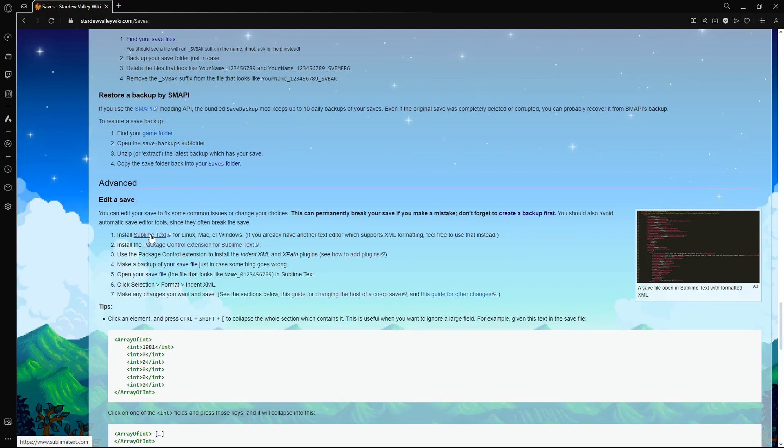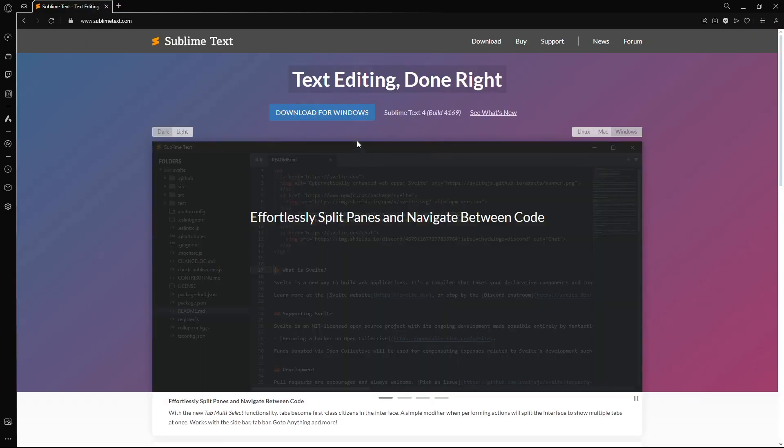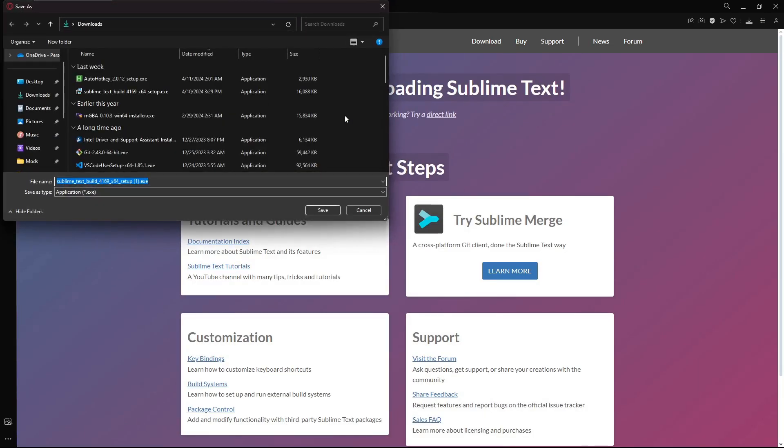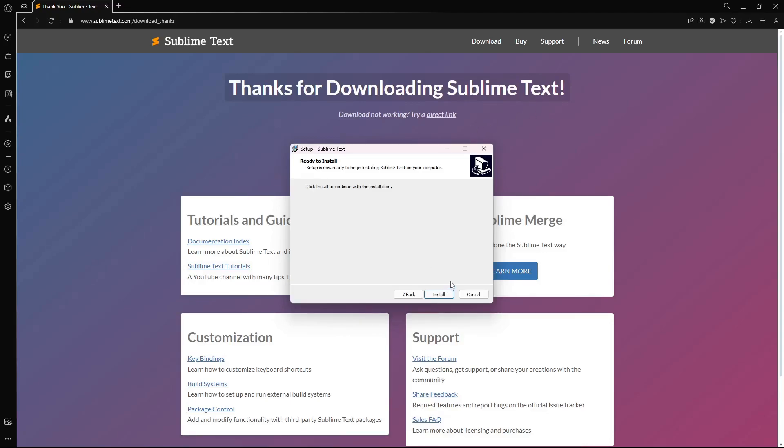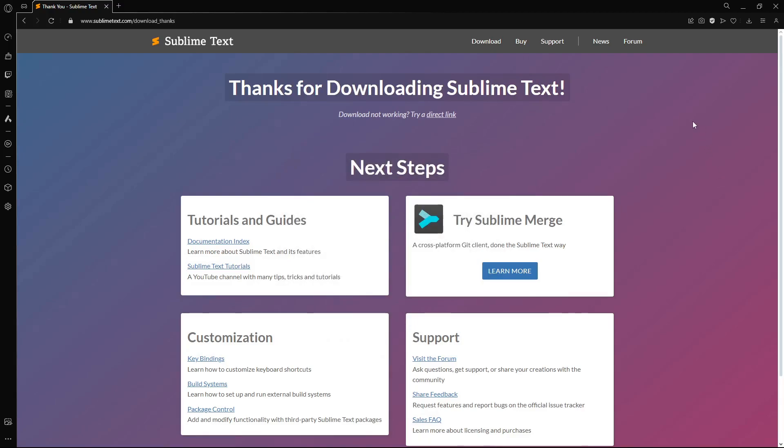Let's go ahead and click on Sublime Text, hit download for Windows. It'll pop up with a little setup - you'll just go ahead and hit save. Once this gets done downloading you can go ahead and run the installer, hit next, then install. I already have it installed so I'm going to cancel, but it'll run real quick - it's a real simple setup.